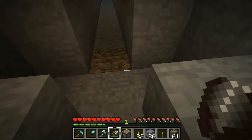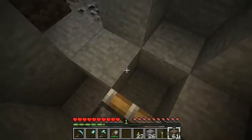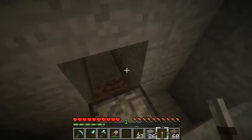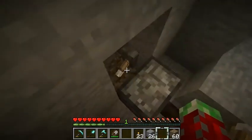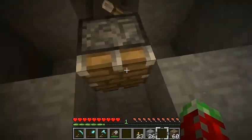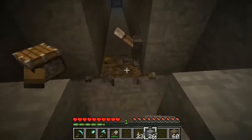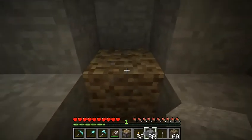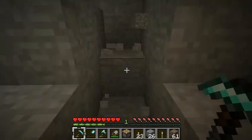There we go. Let's put the piston this way, fill it in with a block, and then let's add a lever. Alright, so that's a sign that going in that direction there's some cavity — there's some space out there, there's air basically, somewhere within like 16 or 12 or any of those kinds of things. So if I dig in this direction, I should find lava.